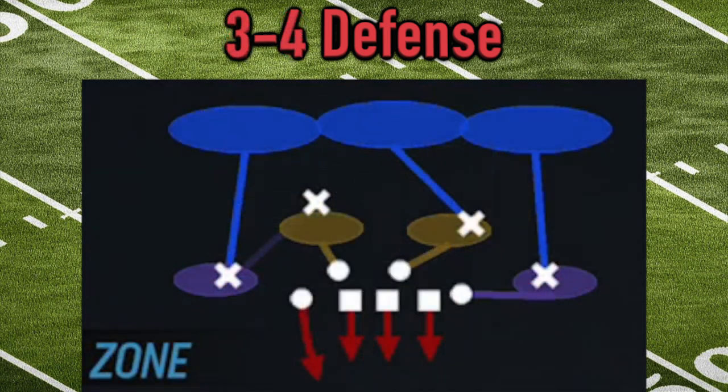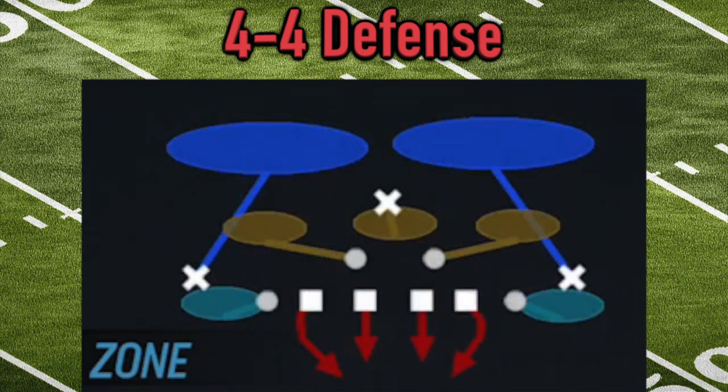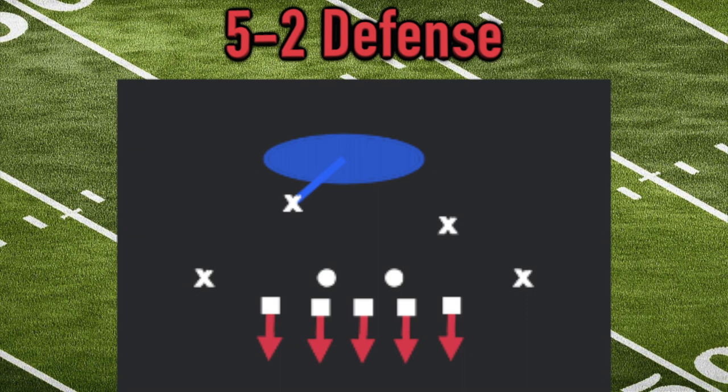The three-four defense is a little more flexible for defending the pass because now we have four linebackers instead of three — it's easier to drop that extra linebacker into coverage instead of a defensive lineman. The four-four is really geared towards stopping the run: four defensive linemen stuffing up lanes and four linebackers prowling the middle of the field, but only three defensive backs, making it pretty difficult to successfully defend pass plays.